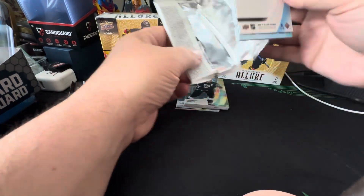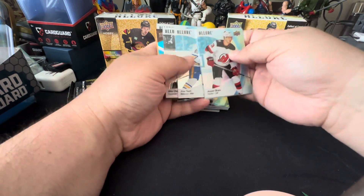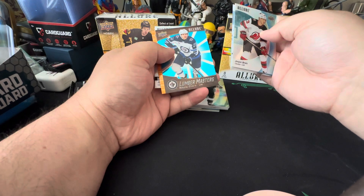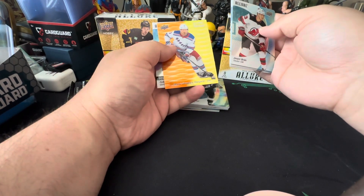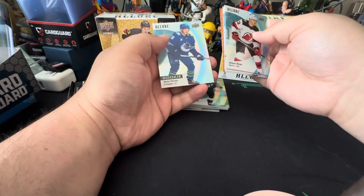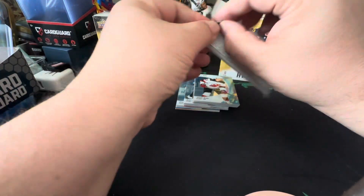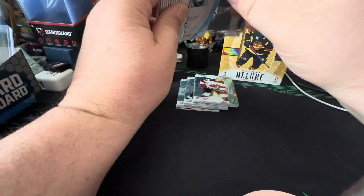Still looking for some more Connor Bedards — those are always good. Black rainbow — oh, that'd be nice. Lumbermasters, Eelers, and a Lafreniere on the orange-yellow — not bad. And a rookie Herosi, which we already have. I have pulled a 1-of-10 which was awesome.